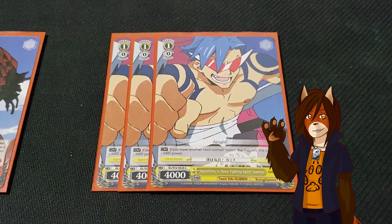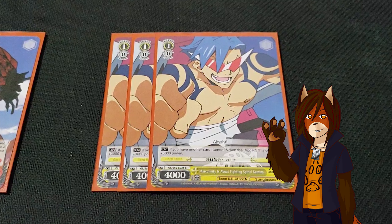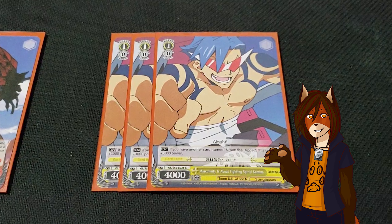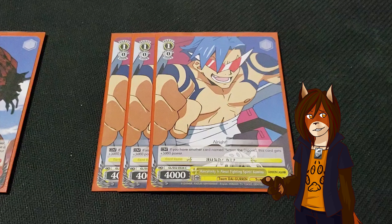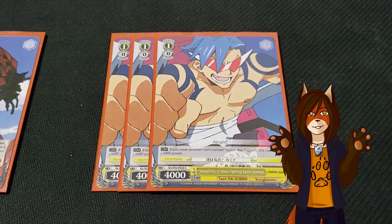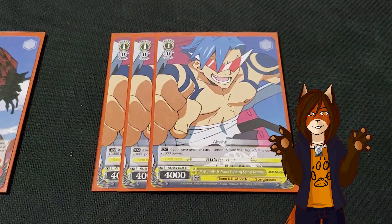I've also included three Masculinity is about Fighting Spirit Kamina, which means Simone the Digger's ability can now be triggered at level 1 as well. Kamina himself gains 3000 power if Simone the Digger is on the stage, putting him at a higher power output than even Its Name is Gurin.